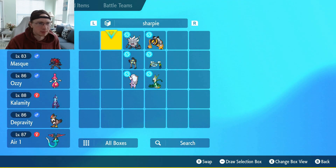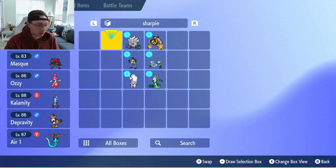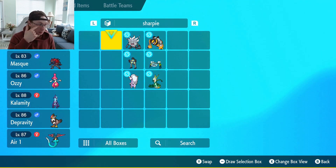Looking at my opponent's team, there really isn't much hazard removal. He's got Defog Conkeldur, which is annoying, and Rapid Spin Fortress. But besides that, my ability to hazard stack is going to be important, especially with my spin blocker Annihilape — there's not much Fortress can do to an Annihilape. Sticky Webs are really good against this team too, to slow down Deoxys.